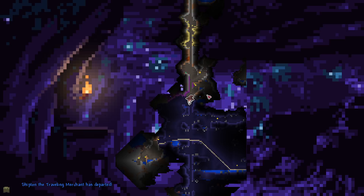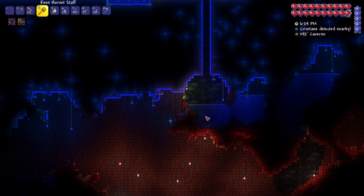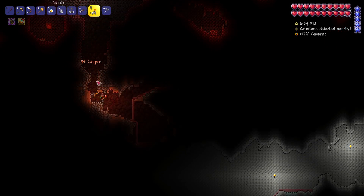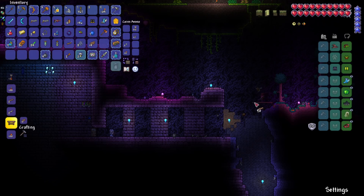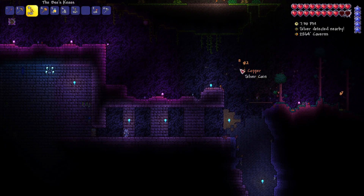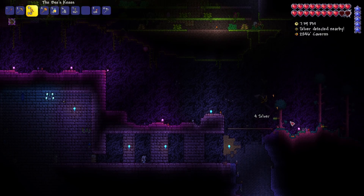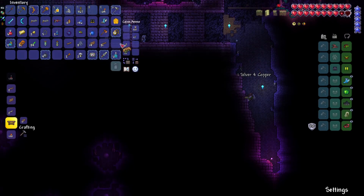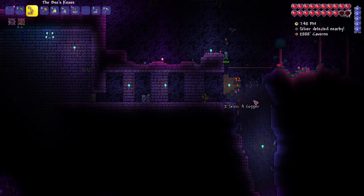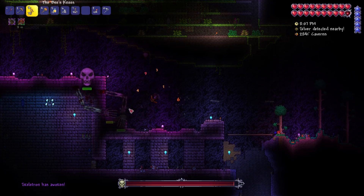After Skeletron we're going to do the Eater of Worlds, because the corruption is actually lower than the dungeon — it makes sense to open up the dungeon, walk through it, dig down and into the corruption. I feel like with the bee's knees this is going to be a very chill fight. I genuinely feel like this is going to be fine — I don't feel like we have a problem. These might be words I die by, but we've got a good chance. Right — old man, begin the curse. I haven't even bothered putting up campfires and a heart lantern, that's how confident I'm feeling.